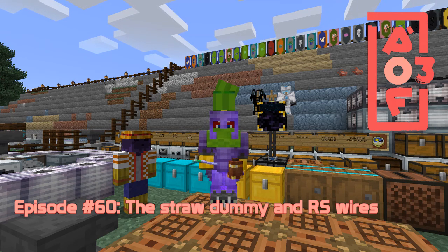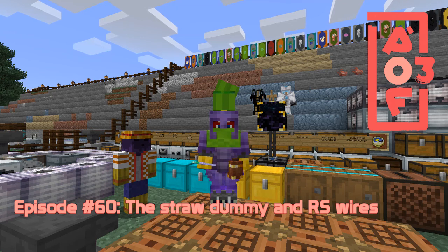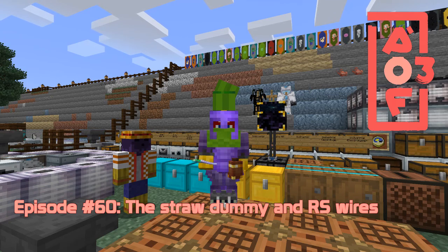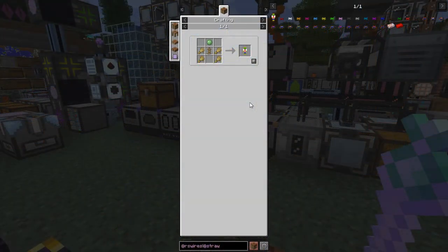Hello everybody and welcome once again to All the Fabric 3. Today is going to be the last episode of this series, I think, because I've gone through pretty well most of the mods. There are biome mods and decoration mods I don't tend to cover, but all the technical mods or most of them I've covered. There are a couple I haven't covered: one is the straw dummy, which you can see to my left, and there's redstone wires. Let's get started.